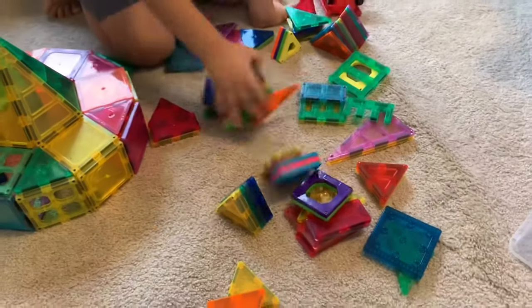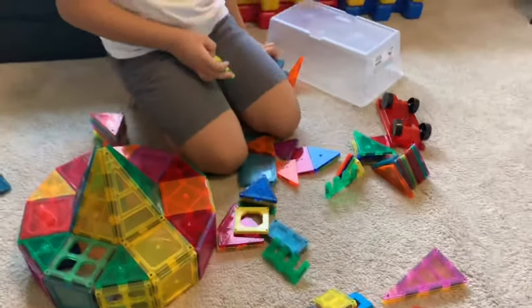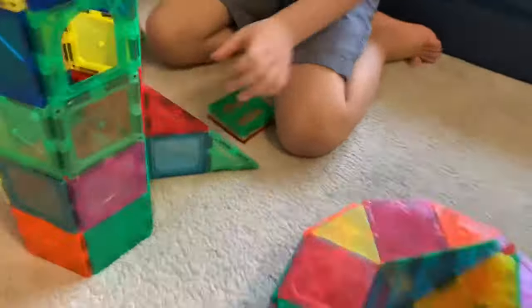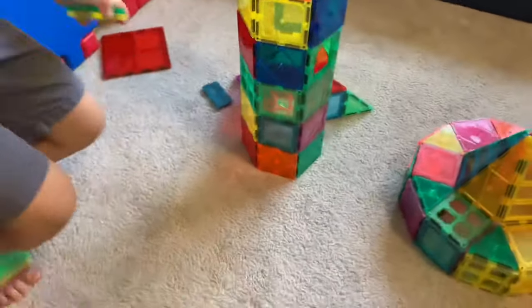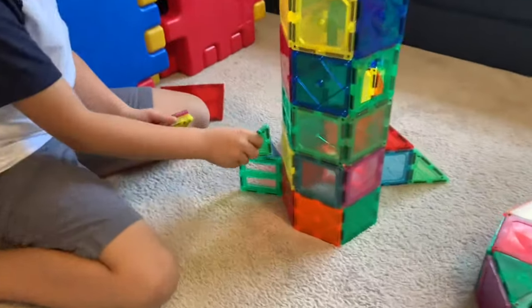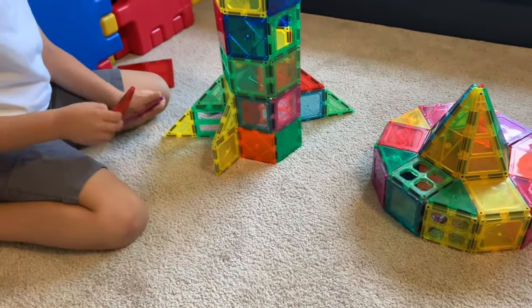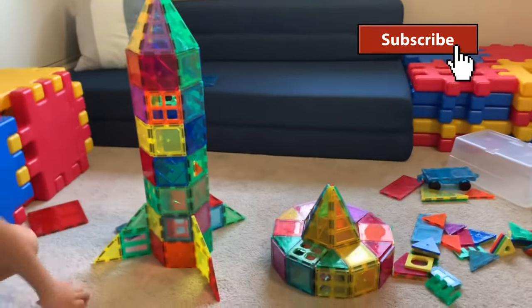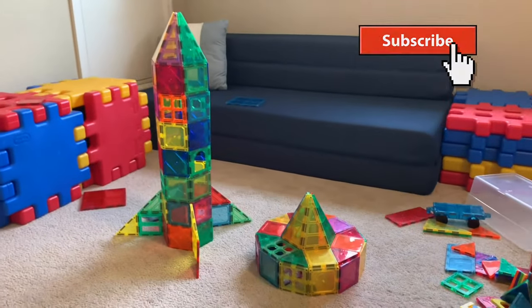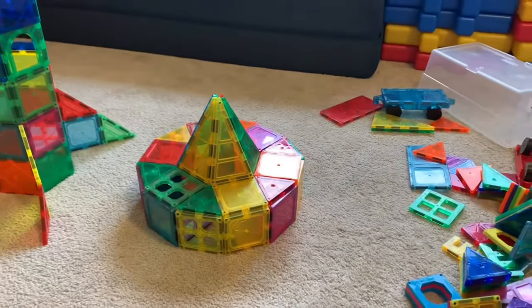Now we're going to make the wings, so we're going to take a few more blocks with this. Same thing right here. We're going to have one here, one here, and one here. One here and one here. Let's put that here instead. Look, the rocket is taller than the space station. The space station is so small, but the rocket is so tall.